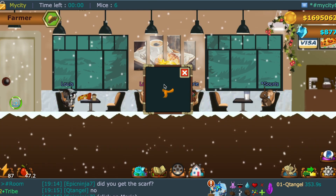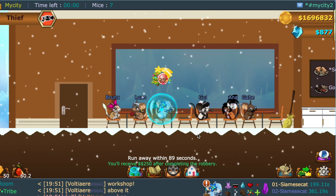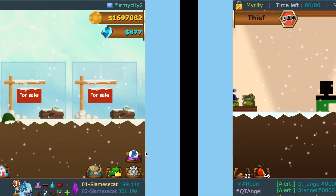Go to the pizzeria and click on Murray, who says she loves cheese. She will give you an orange scarf - that's your second prop. Now become a robber and steal from any person. You will get a green cap at the end of a rob if you complete it without getting caught. That's your third prop.